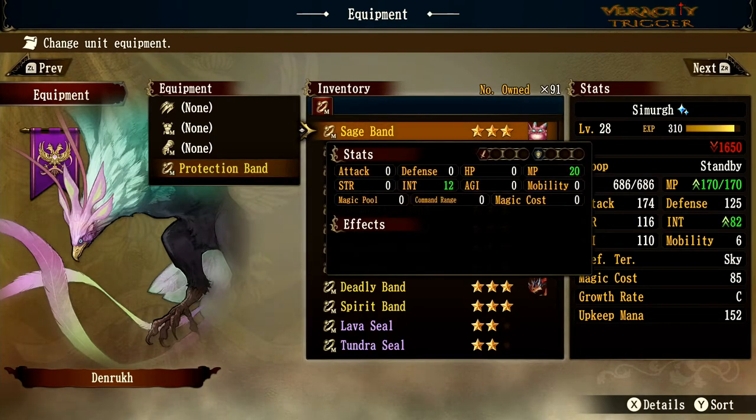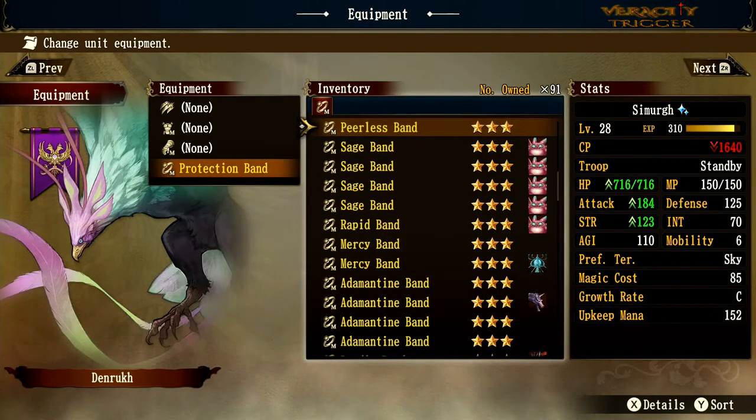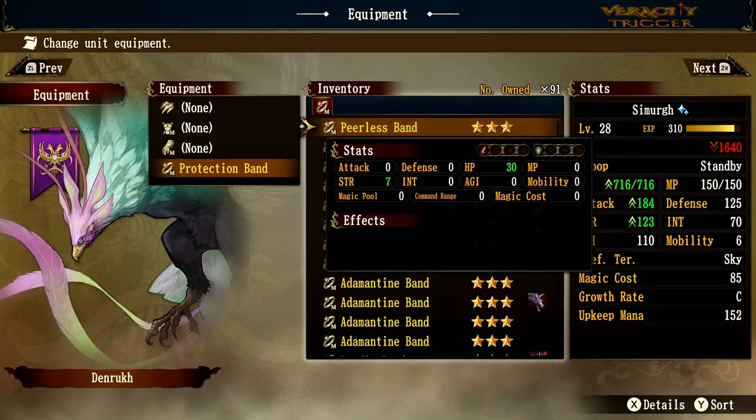Even one of these little gremlins could get an extra react, bolt, or protect spell out of the Sage Band. The Peerless Band is really good when you want to be more aggressive: HP plus 30 and strength plus 7. For a ring to give that kind of extra strength is awesome — consider it if you want your dragon to bite down that much harder.